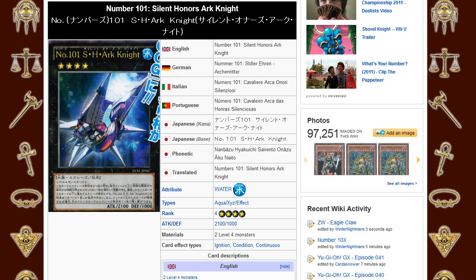Maybe in the future they might release some support where it's like, attach this card and count it as two materials or something like that. But this card — absolutely game-breaking. I think this is a new card that we need to main deck. If you guys are wondering when this card is coming out, it's coming out in Legacy of the Valiant.